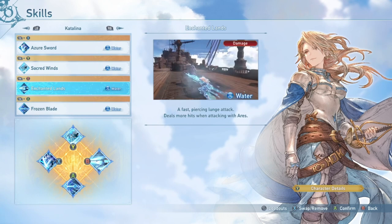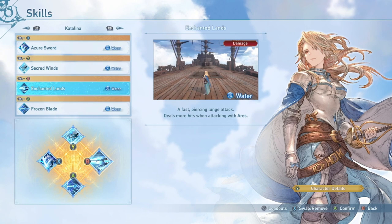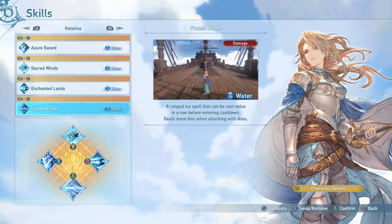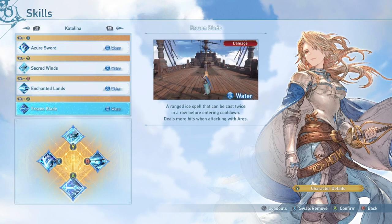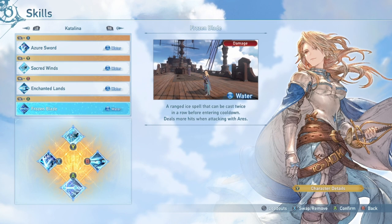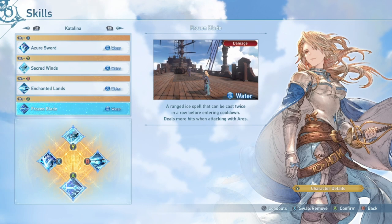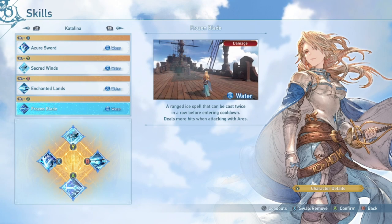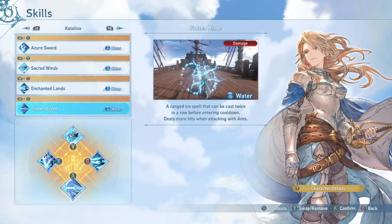Enchanted Lance is our highest damage-dealing skill by far. Like I said, there's a damage cap that is very, very hard to attain. Frozen Blade is the last skill I generally use. It's a ranged attack, kind of like Reganleaf, except you can chain Ares combos to keep them looped, and you can also build the Ares gauge rather quickly with it.